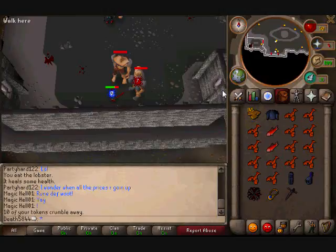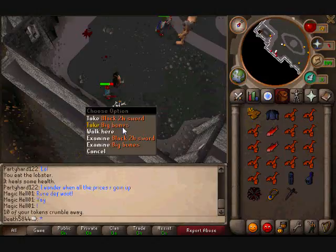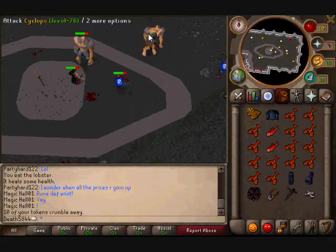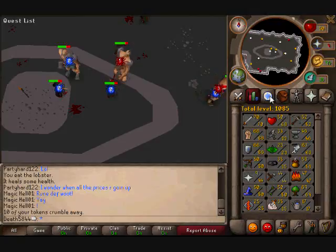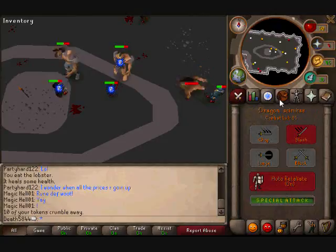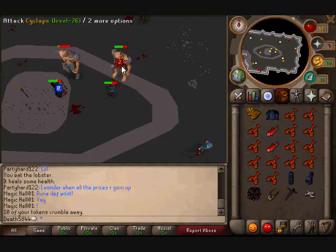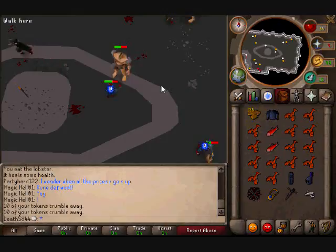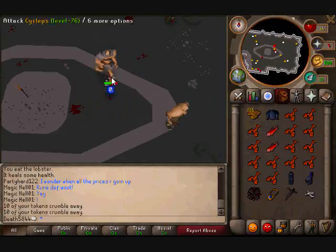It's actually a pretty decent place for prayer training. But every minute, 10 of your tokens crumble away, and you drop a whole bunch of random junk. But some stuff, if you have it in mass quantities, can add up to a lot. Besides that, you just want to come in here and, since you've gotten a defender, yeah — after you run out of tokens you can actually stay in the arena and train. It's okay. I think it's pretty decent training because they don't hit high at all if you have a high defense.